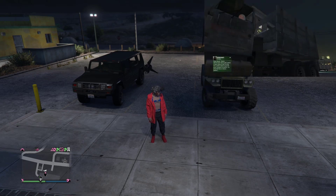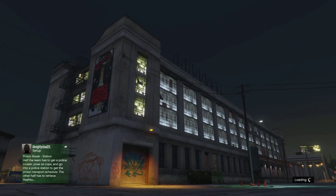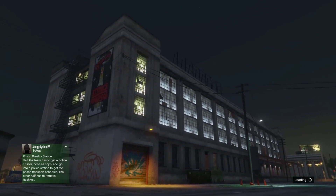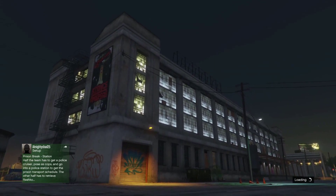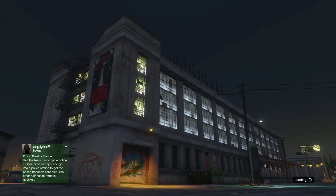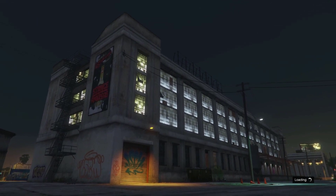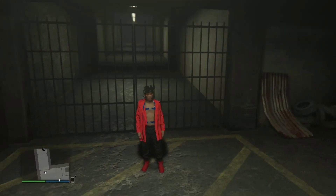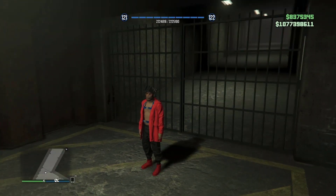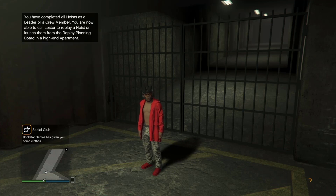I'll make this screen bigger so you can understand. As soon as you load inside the game, select the C2 and wait till the jello loading circle. As you can see, I'm wearing the C1. Open your interaction menu, select C2, back out, and wait till the jello loading circle appears.